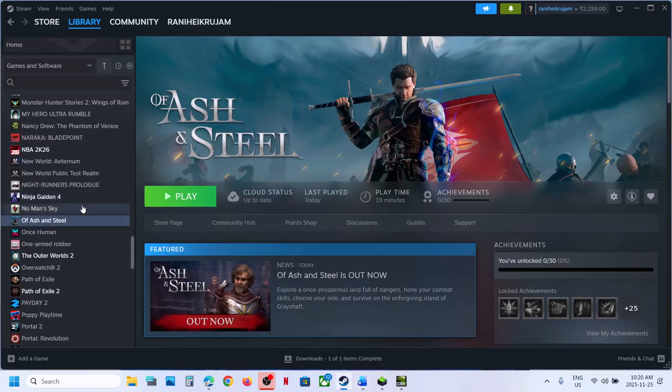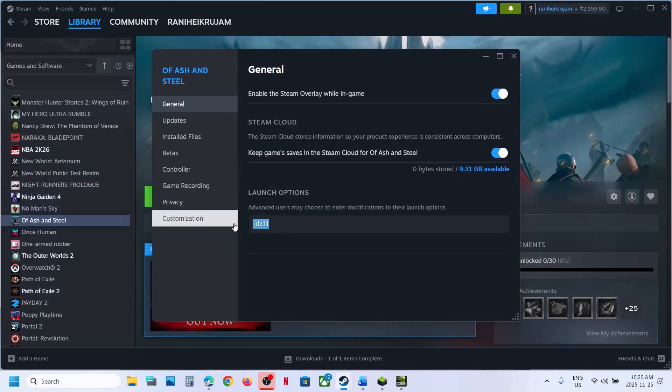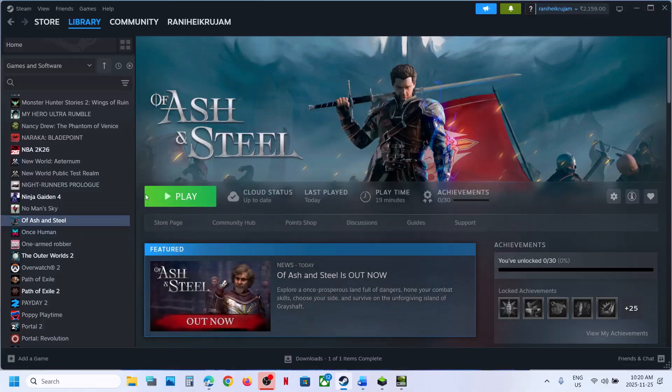Still not working? Try DX11 in the launch option. Right-click the game and select Properties. In the launch option, type in -DX11. Now you can close this, launch the game, and then check.